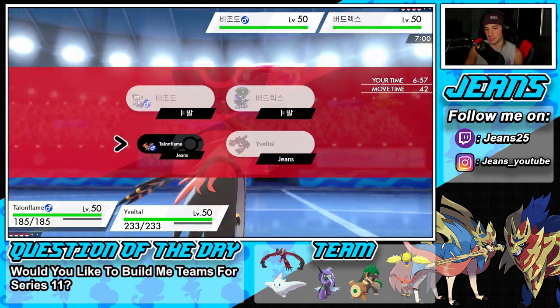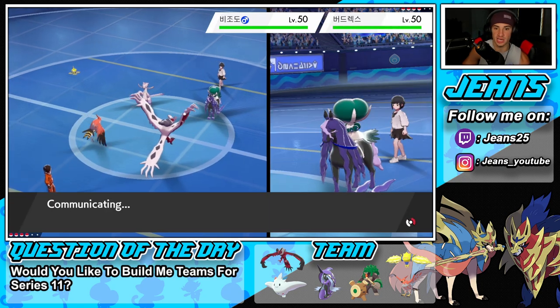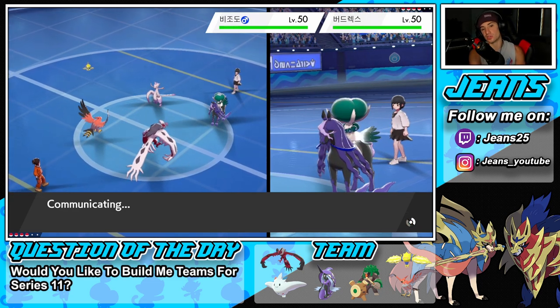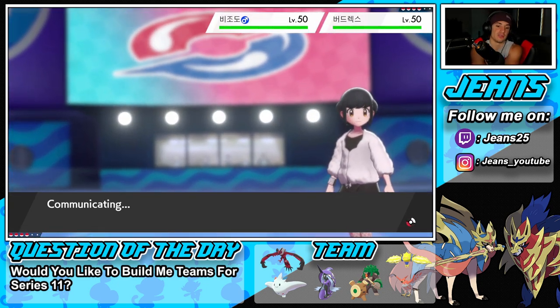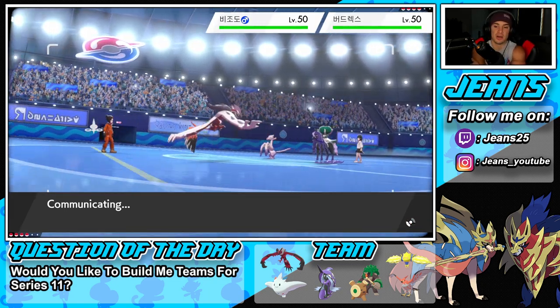He's going to lead Indeedee alongside Shadow Rider Calyrex. In that case, I'm going to double Protect — block the fake outs — then go for a Tailwind next turn and try to get rid of that Shadow Rider Calyrex. He might hard swap here; let's see his play. I wonder where he's going to fake out.